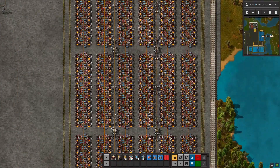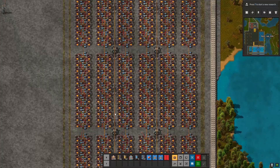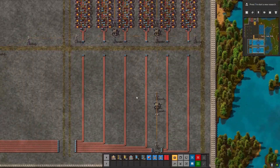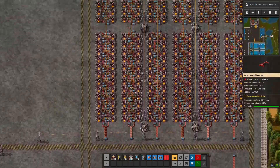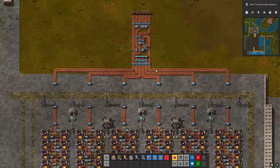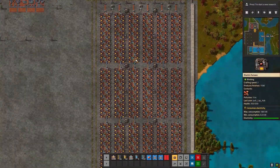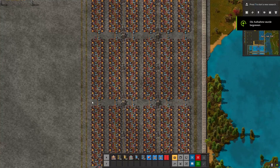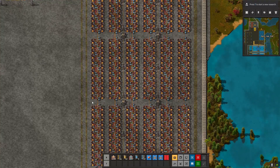Here you can see a typical full setup with six aisles of this furnace layout producing copper plates — exactly six full blue conveyor belts of copper plates. The supply for six lanes of blue copper ore feeds in perfectly, and this fits beautifully into the larger factory. This is my complete setup for an efficient and aesthetic electric furnace lane. I hope you enjoyed it.